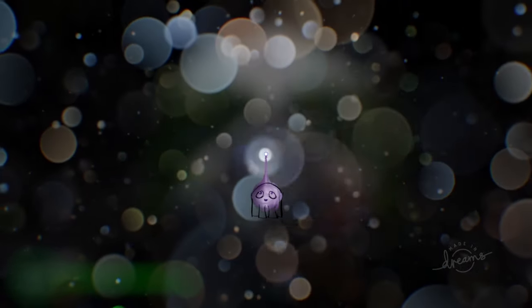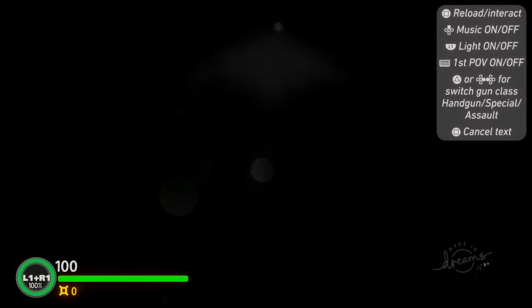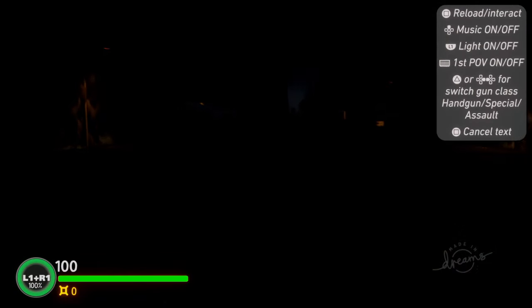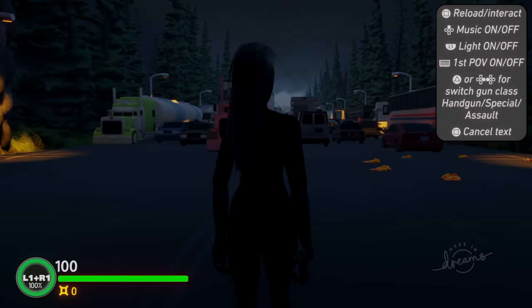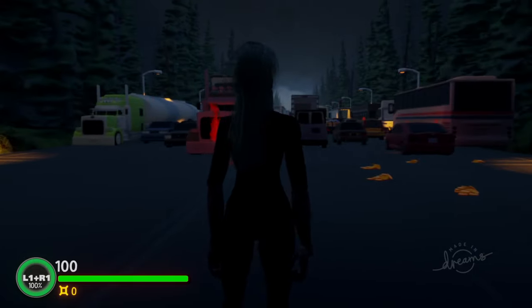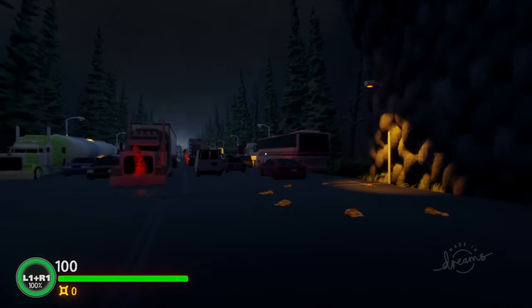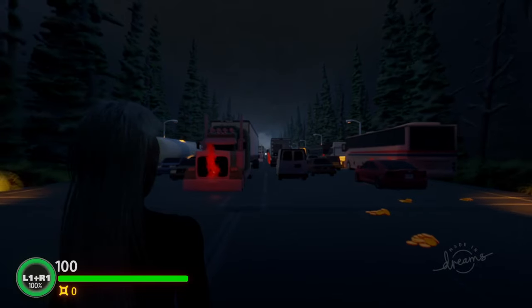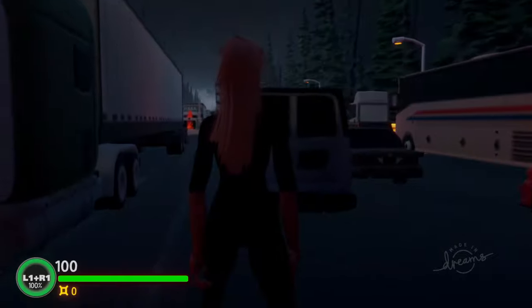Okay so this is the environment — it looks pretty awesome. I've got some controls here: we've got reload, interact, we can get the music on. What's this? We've got a torch.